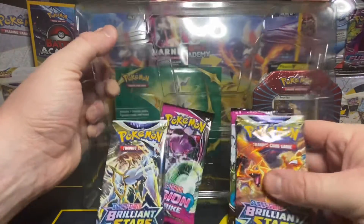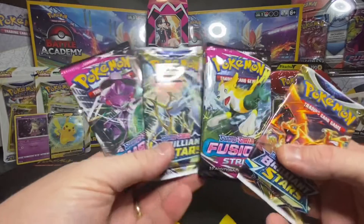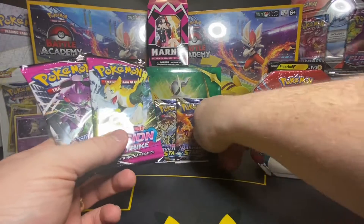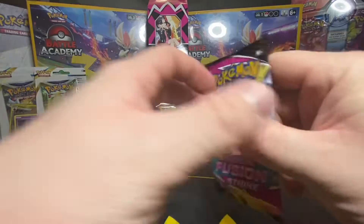And what we got here — four packs: two Brilliant Stars, two Fusion Strikes. We're going to go with the Fusion Strikes first, plus some markers. Thank you Snorlax, you've done your job.